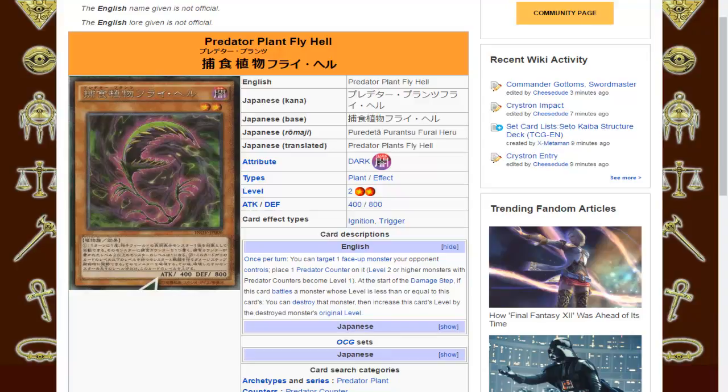Back to the effect: you can target a monster the opponent controls and place a Predator Counter on it. At the start of the damage step, if this card battles a monster whose level is less than or equal to this card's, you can destroy that monster. Then increase this card's level by the destroyed monster's original level. This monster is Level 2, so the only monsters that are naturally lower level are going to be Level 1's, which are really hard to even battle because there's not a lot that are played.